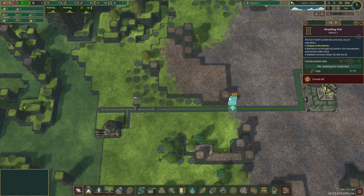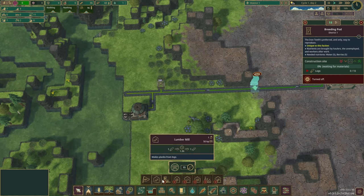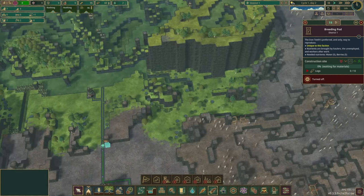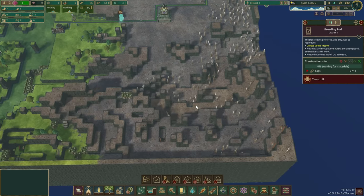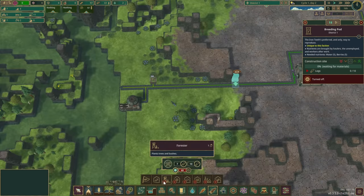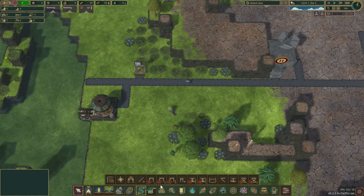We're going to need some blanks and get the forester going, but to be fair we don't have a lot of space to plant trees because the farms need to go somewhere too. We still need the forester though because the trees here are limited. For that we're going to need the inventor — we'll place you just over there.